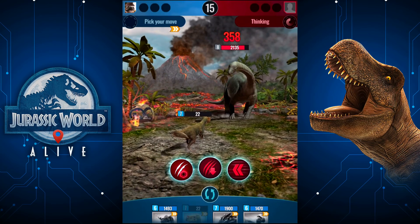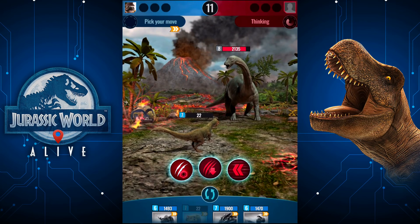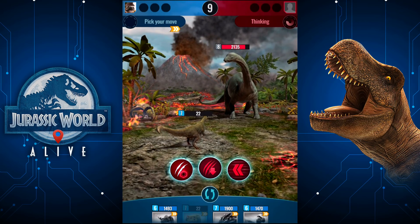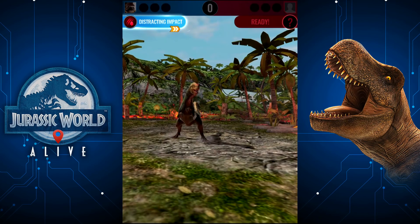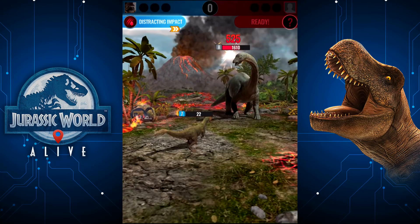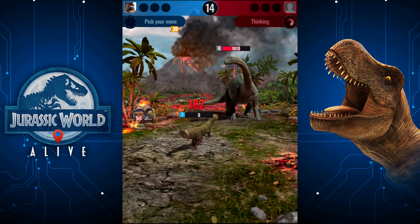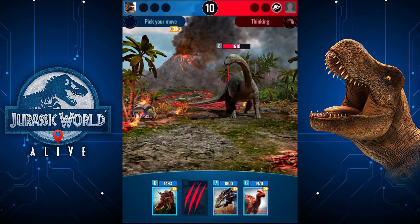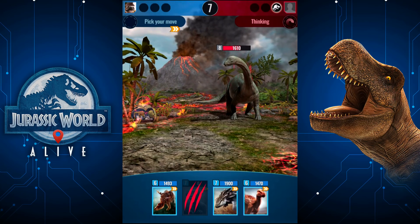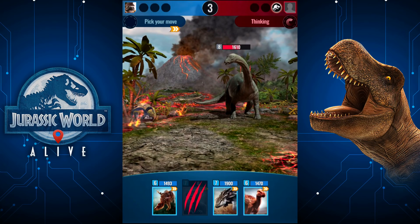All three of my dinosaurs are quicker than it. What I think I'm going to do is take the hit, lose my Proceratosaurus, do as much damage as I can, and lower the damage of that guy for my next dinosaur to take a softer hit. Sometimes it's worth sacrificing your dinosaur. We can go with anything — I want to go highest damage. Might be this Tenontosaurus — I can't remember their attacks.